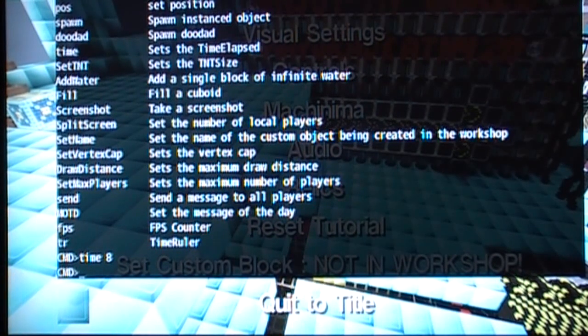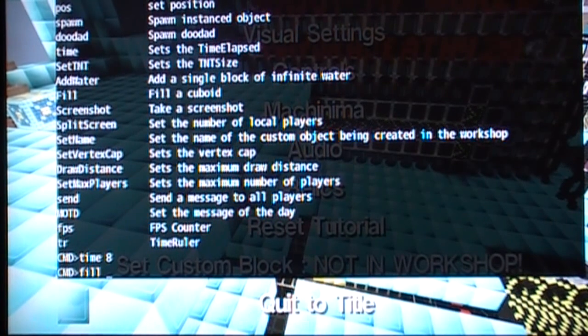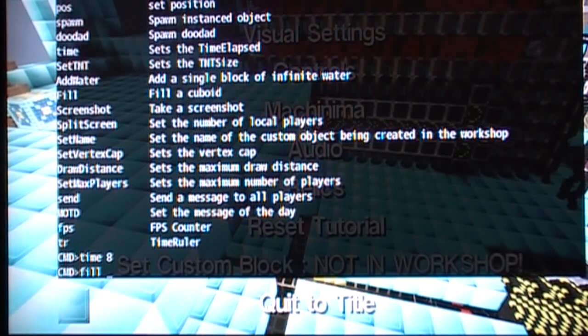There is a fill command, and that is what you use to build and delete blocks over your spawn. Type in 'fill', then the kind of block you want to build with. And if you want to delete blocks, type in 'air'.